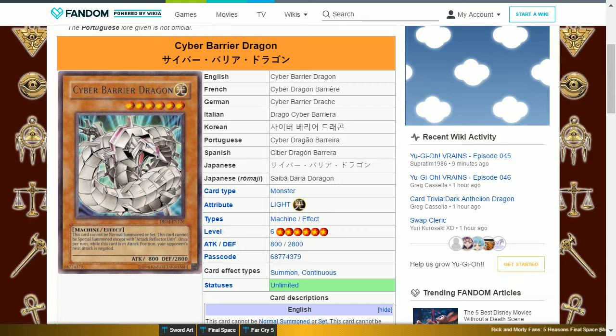Cyber Barrier Dragon is a Rare, and you get it by winning once against Zane without taking any damage. It is a Light Machine level 6 with 800 attack and 2800 defense. Its effect is: this card cannot be normal summoned or set. This card cannot be special summoned except with Attack Reflector Unit. Once per turn, while this card is in attack position, your opponent's next attack is negated. This card can stop an opponent's attack; however, it must be in attack mode to use this effect, making it very weak if your opponent can summon two or more monsters.